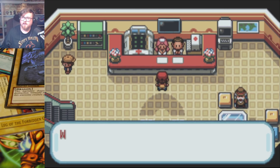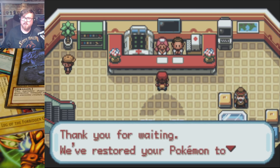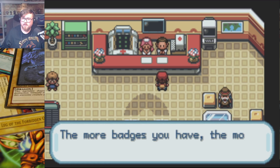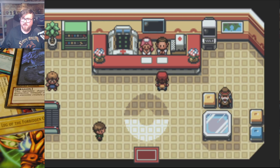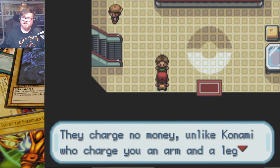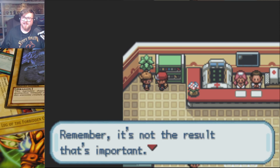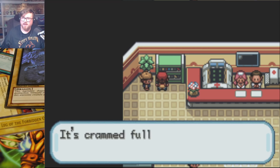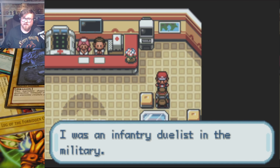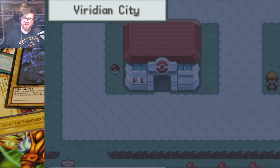Route 22, Viridian City, Route 1. Cool — no illegal monsters yet. So we can go back up. I gotta remember not to use the joystick — it's so weird to not use a joystick on an Xbox controller and my brain can't get past that. Yes, heal the Pokemon. Already got a team of four, and we're just in Viridian City. Move Tutor? I don't have any badges so I can't teach you anything. Screw you. Pokemon Center — they charge no money, unlike Konami, who charged you an arm and a leg just to build a rogue deck. That's throwing some shade.